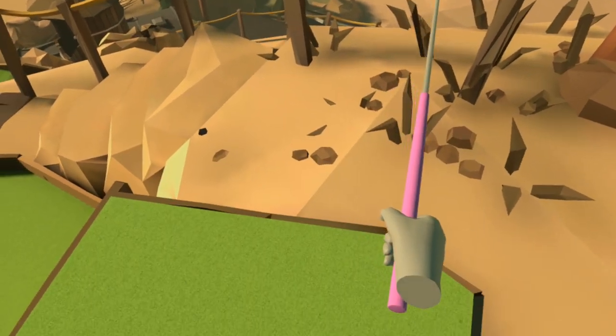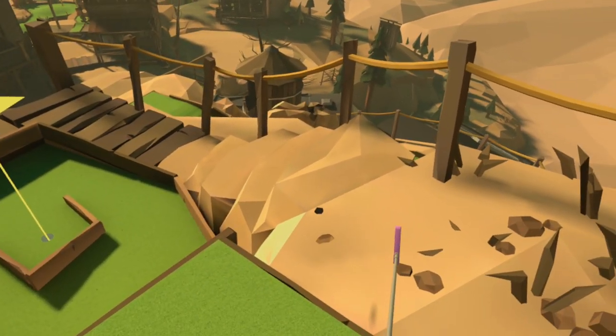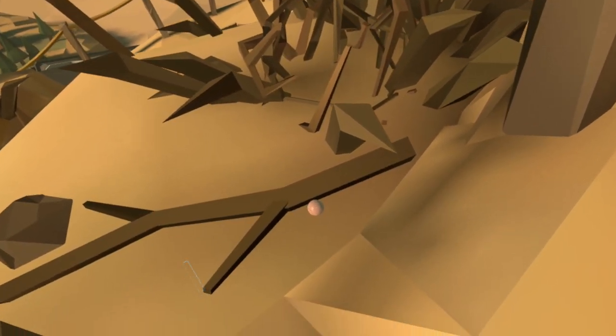On to hole 11. This one is not really connected directly with the hole itself, so you want to take the stairs down and look to your right. In those sticks you can see our ball.